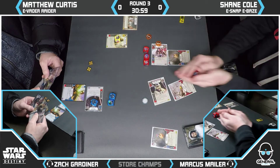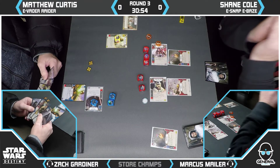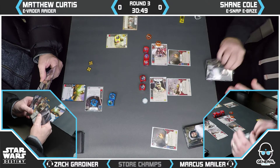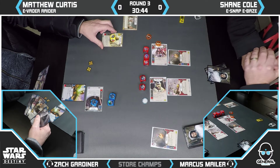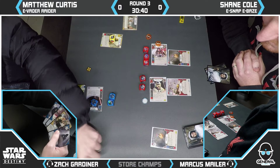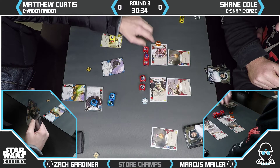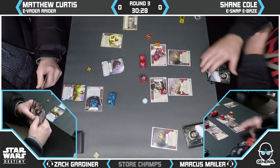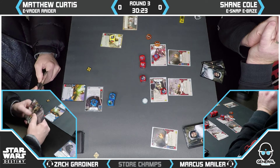Not a great roll. Matt has chosen to go for Baze first — leaving Snap against a Vader or Raider is problematic, as Snap doesn't fight well on his own. Baze is the bulk of the damage and health for the deck; Snap is sort of the tricks. Demonstrating the power of Feel Your Anger — it shows two blanks and removes the only two dice that were even slightly relevant.